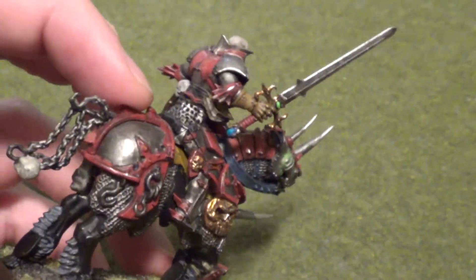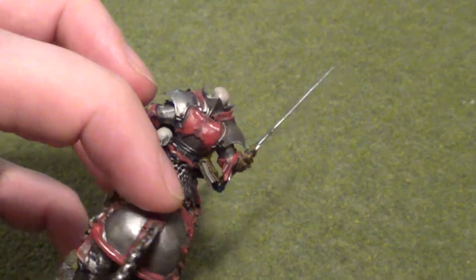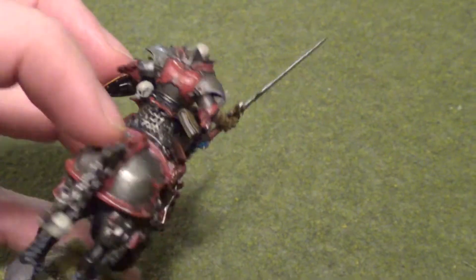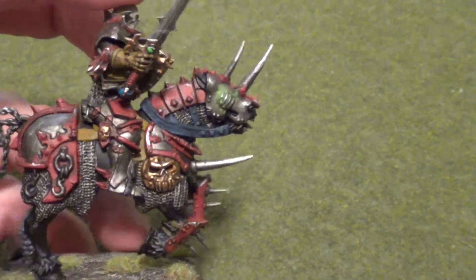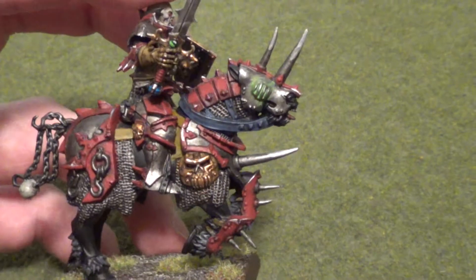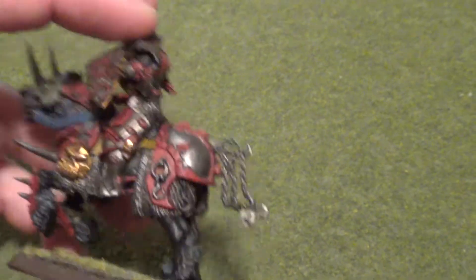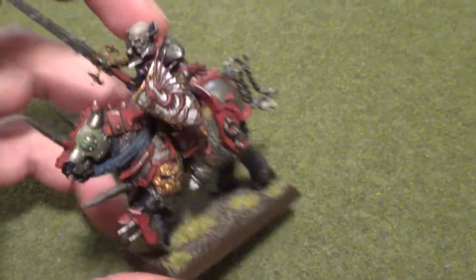He's just the dude taken off the top of the Zombie Dragon, thrown onto Warriors of Chaos legs and on a horse. I tried to carve off as much of the Warriors of Chaos insignia on him, just so he looks like a big badass vampire riding on a big Strength 4 Nightmare.